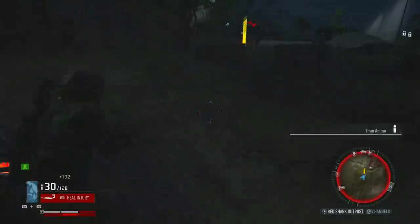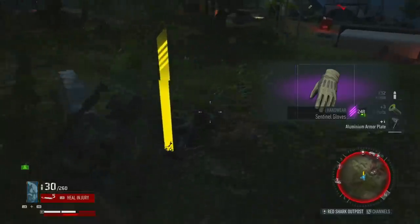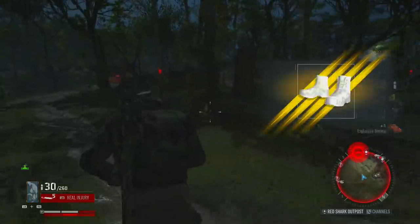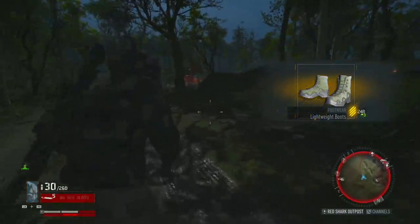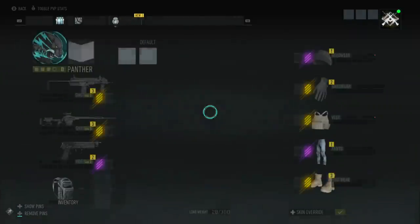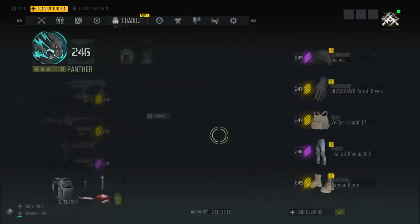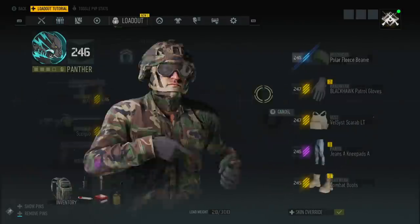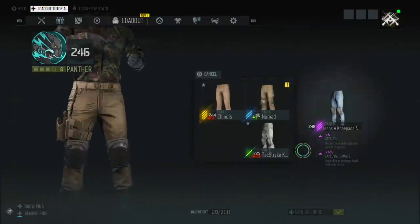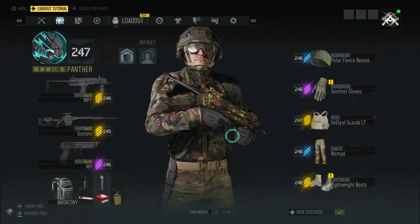Look at that — two enemies, two drops. 248 gloves. Give me a gun — 248 gun, please. We've got 248 boots — that's a plus three, that should put me up to 247. I haven't got any better weapons, not even a pistol. Plus one on there, plus one on there, plus two. Yes — 247!